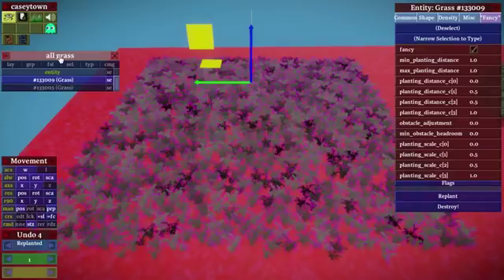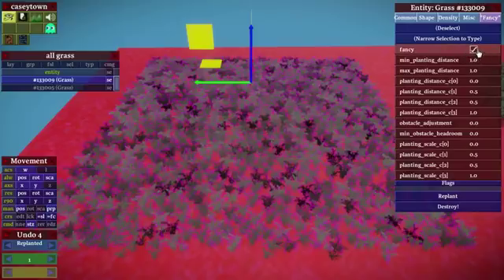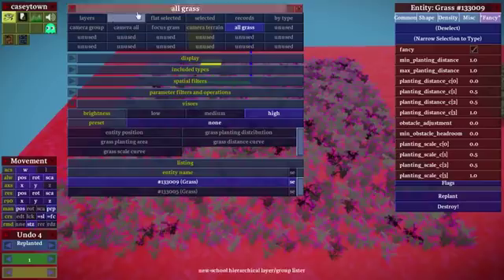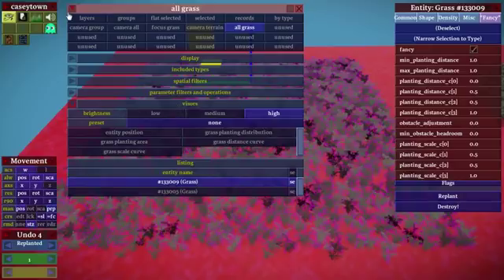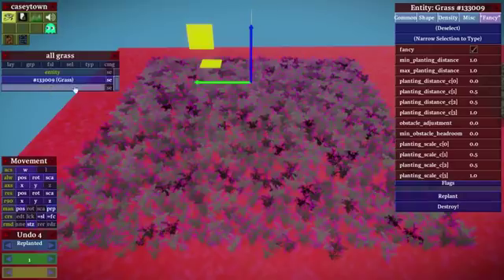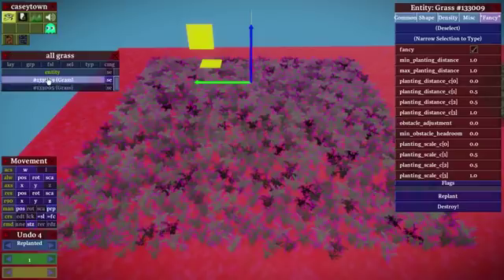The first thing I want to show you, and it doesn't necessarily have to do with fanciness at all — it's just a good thing to know — is there are these new visor things in the Lister. I'm going to send out more information about those in a bit. But as far as the grass system is concerned, what visors are in general is they are ways of putting information overlays on top of the things that are listed in the Lister panel.